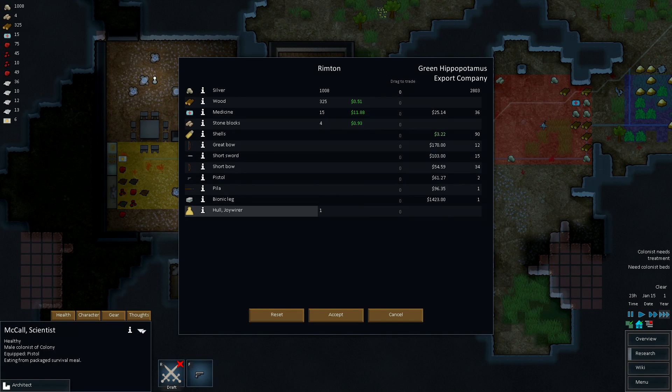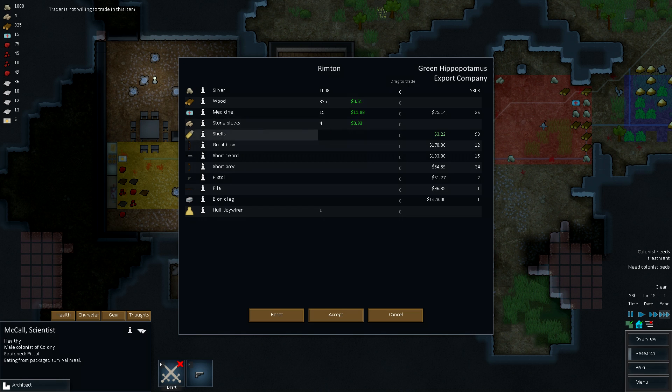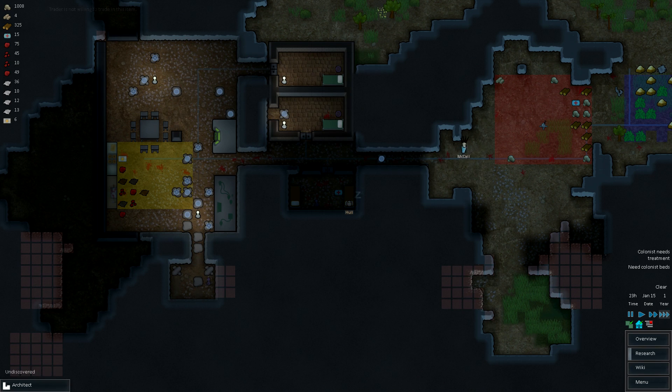Bionic leg? We could sell him. Trader's not willing to trade in this item — fair enough. Bionic leg. Yeah, he just doesn't have anything good. I don't need anything from them.